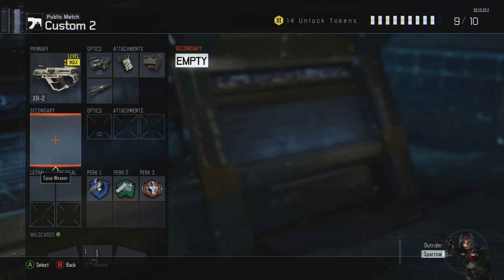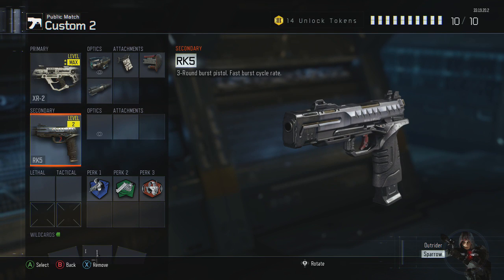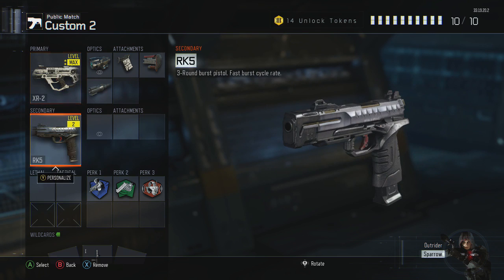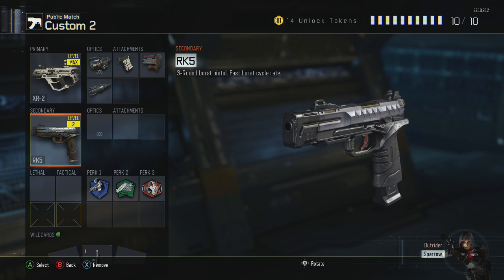So we're adding a secondary — the RK5. It is a very good pistol; you can kill in one burst a lot of times. This XR2 is very good from medium to long range, especially long range with the Barrett's 3 and long barrel — it is beastly. But when you get into small spaces, switch to the RK5 and you're going to do very well. And notice the swap weapons faster perk — so if a guy gets right behind you at close distance, you can switch to the RK5 and handle your business.